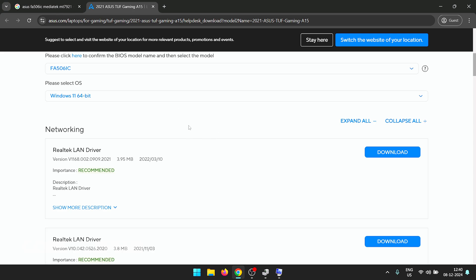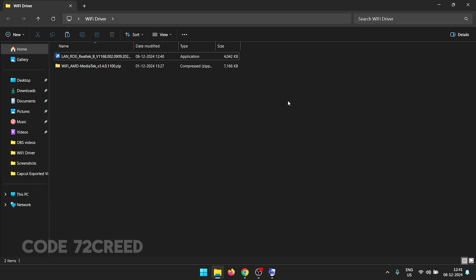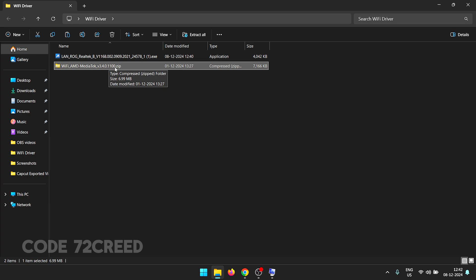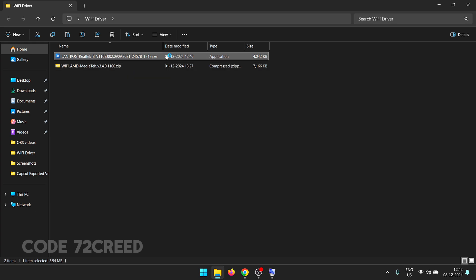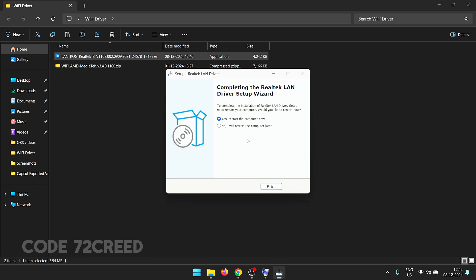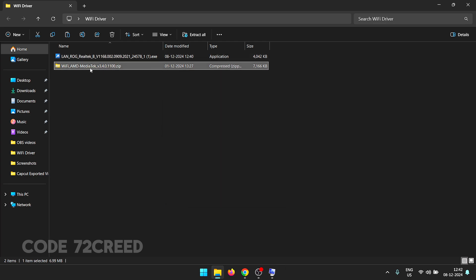On the official product support website, find the compatible drivers for your LAN card, click Download, and save the file. Once downloaded, there are two cases: your driver may be an executable (.exe) file or a .zip file. If it's an .exe, simply double-click it and follow the on-screen instructions to install the driver. This should take less than two minutes.